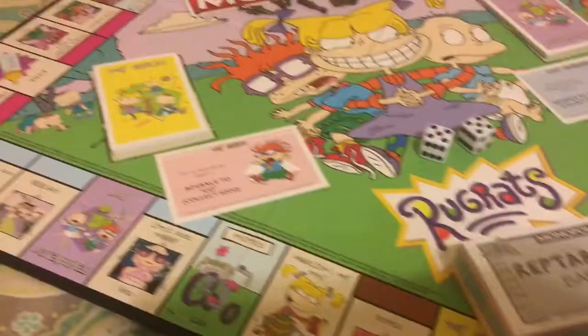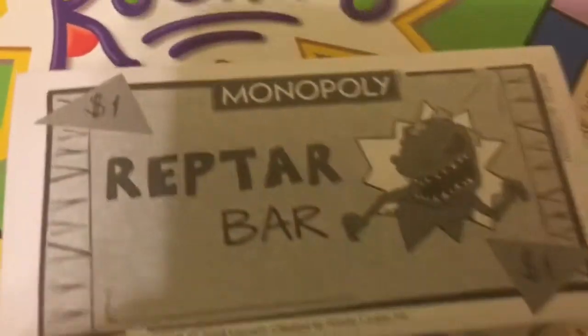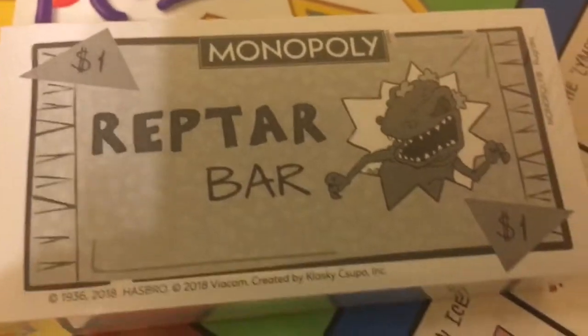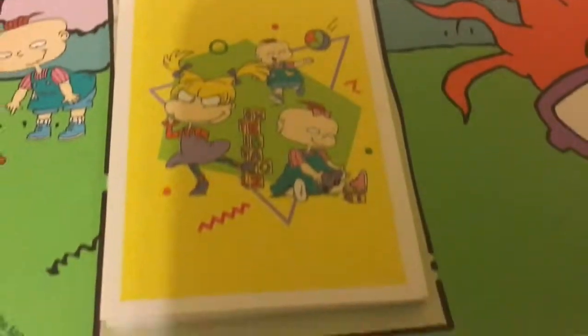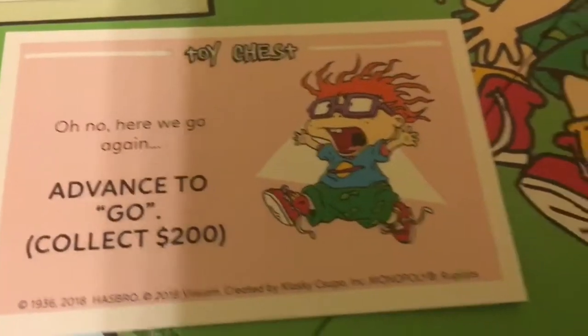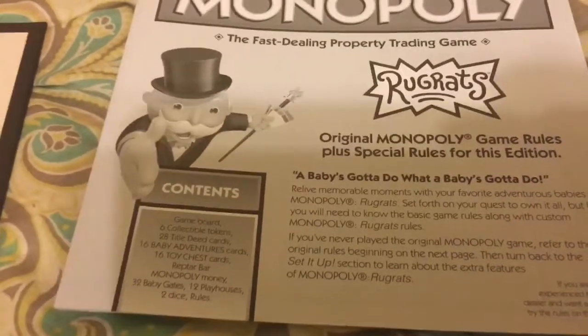Okay, so I've got it unboxed here. I only have one hand, so I went ahead and unboxed it. We all know how Monopoly works, so I didn't take these things out completely. There's the money, the die — nothing to write home about. So instead of Community Chest and Chance, you have Toy Chest. And there's an example of a Toy Chest card. And then you have Baby Adventures. And you've got special game rules for 'A Baby's Got to Do What a Baby's Got to Do.'